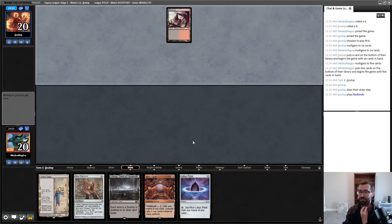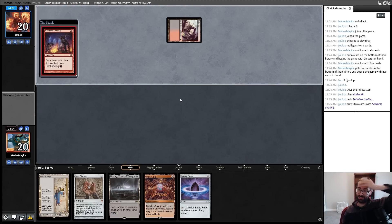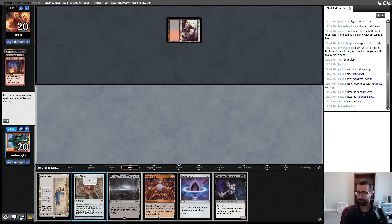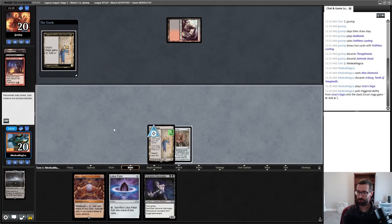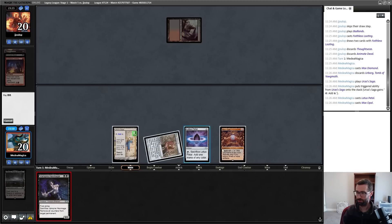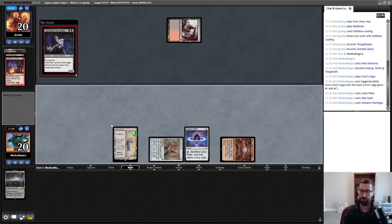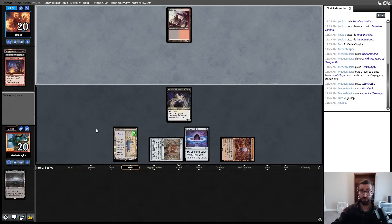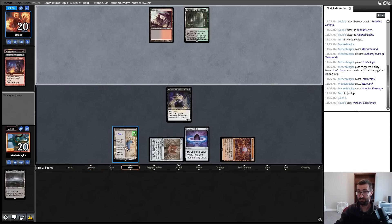Maybe they won't have a creature — oh, they actually didn't have a creature! We take those — we absolutely take those after a mulligan to five. Diamond, discard Urborg, play Saga, Petal, Opal — that gets me to Black/Black on turn one. I've played out everything I've got. My opponent can still just draw an Entomb, have Entomb/Land/Reanimate and I'll lose to it, but if they bricked there's a decent chance I get to an Urza's Saga situation where my opponent gets pressured out of Reanimator range.